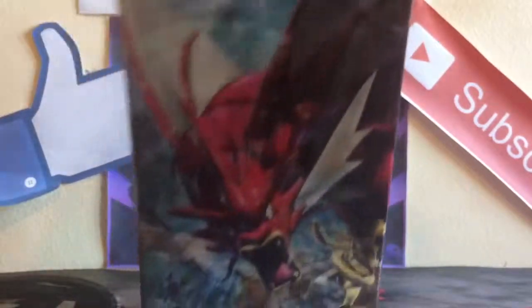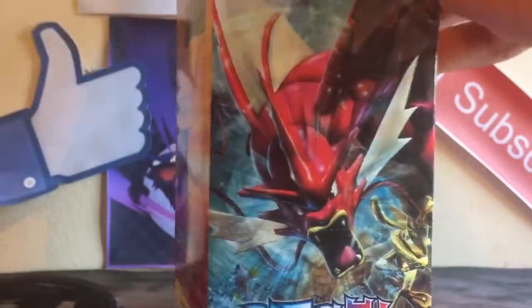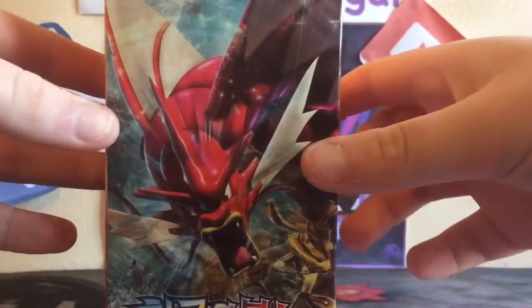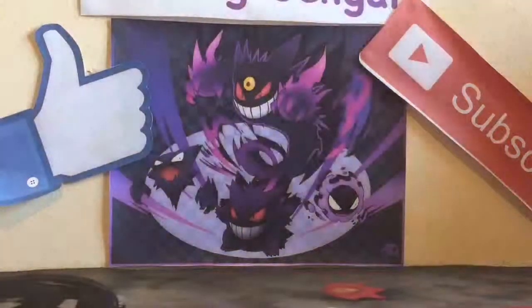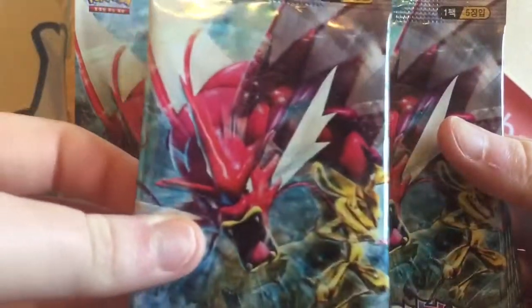This top is kind of hard to open — yeah, there's tape on it, that's the way it is. Up here you get gold foil. I'm going to do this box in two parts — I want to kind of keep the box in good condition, so I'll do 15 packs in each. Here are the packs — 30 packs! They all have the same artwork. So I'll just get right to 15 packs.